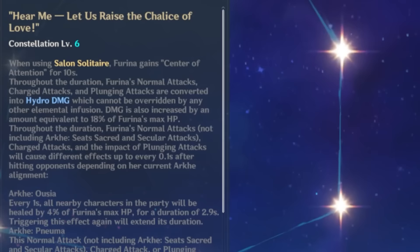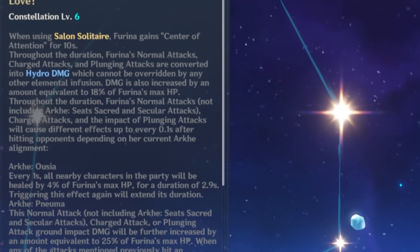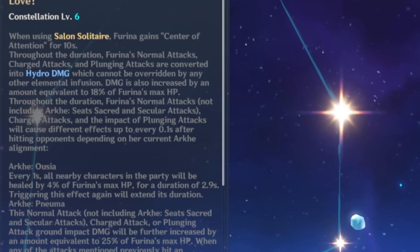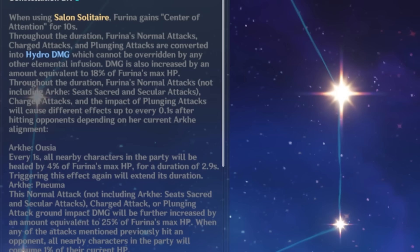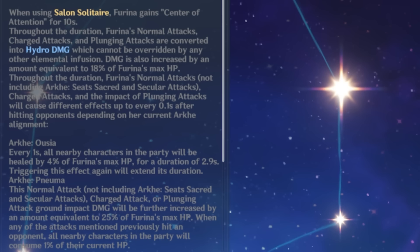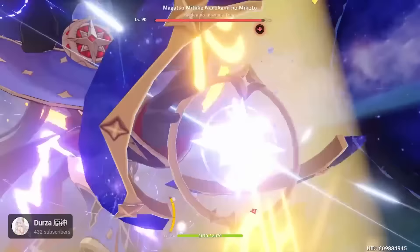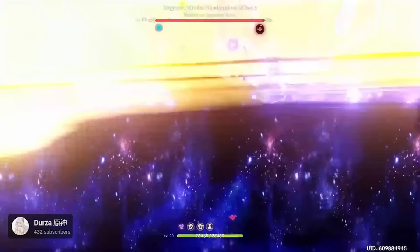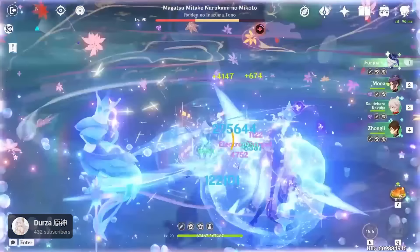Farina's C6 completely changes her playstyle. After using her skill, she gains Hydro Infusion on her normal attacks for 10 seconds and their damage is increased by 18% of her max HP. When those normals hit enemies in Ousia form — so when the little sadists are out — Farina heals the team by 4% of her max HP three times. In Pneuma form, her damage is increased by a further 25% of her HP, and hitting enemies causes all teammates to lose 1% of their HP. The Singer of Many Waters now also drains HP, so the possibilities really open up. It's hard to say exactly how good this is since it completely changes her playstyle, but it's super fun and makes Farina an absolute killer. Like most C6s, we have to give it a 5.